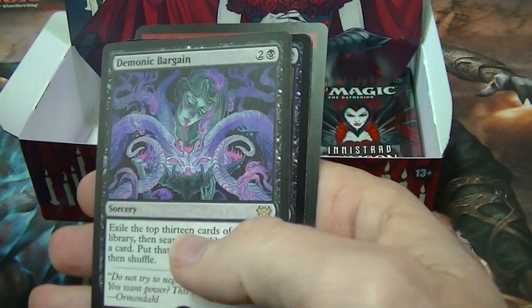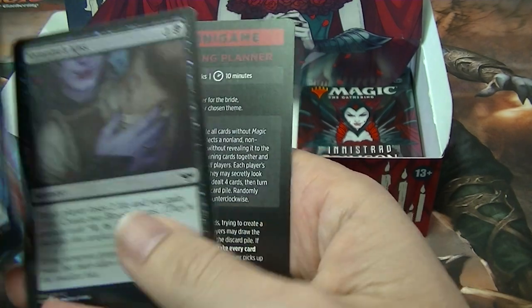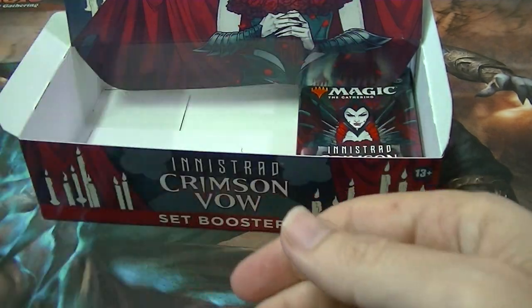We've got Demonic Bargain and a foil common.